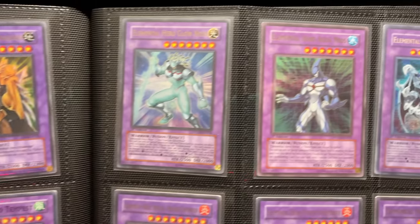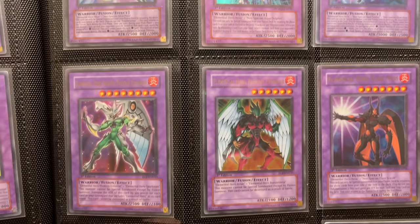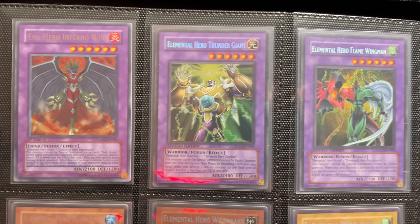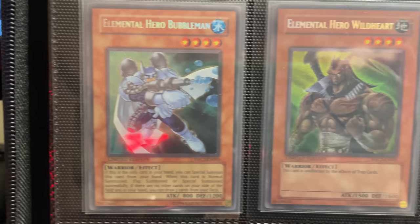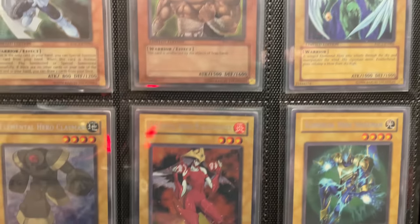We've got Dark Neos. So these are all up here to be Ultra Rares for the most part — let's see if we see any Ultimate Rares. These all look to be their Ultra Rares, which is still a really cool collection. We've got some Secret Rare stuff. These are from the EHC — these are actually pretty valuable Secret Rare versions of the Elemental Heroes, which is pretty cool.